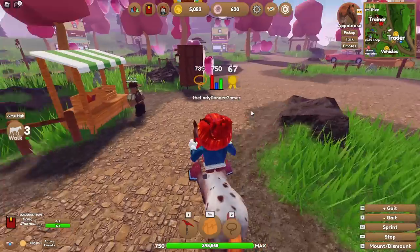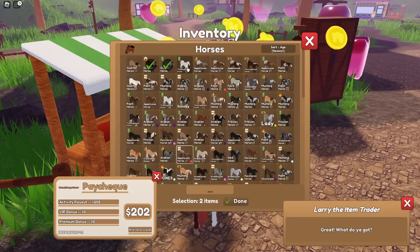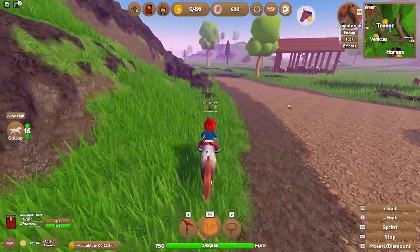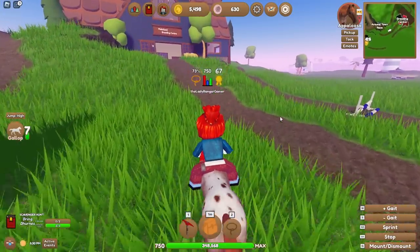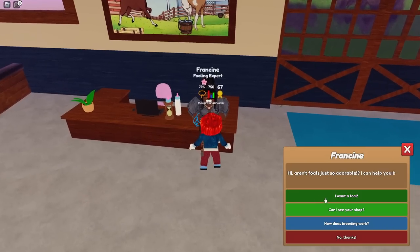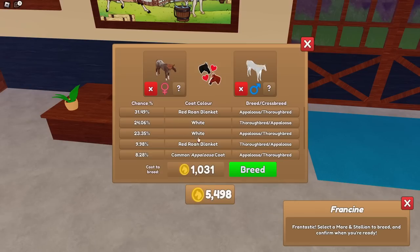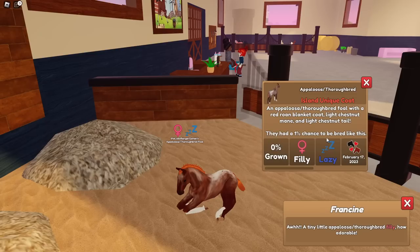I've bred two cross coats so far that have been successful. Let's sell a couple of horses — we've just got two to sell. We got 200 gold, wow, very exciting! But we have lots of Roblox content coming out all week and my head is full of ideas for this channel. Oh — I can breed again! Let's use the island unique coat appaloosa with the gray stallion. The ideal would be a red roan blanket thoroughbred, but we'll see.